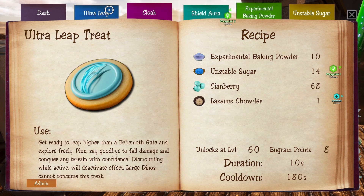Ultra Leap Treat: get ready to leap higher than a Behemoth Gate - I didn't realize you could actually jump that high. Explore freely, say goodbye to fall damage, and conquer any terrain with confidence. Dismounting while active will deactivate the effect. Larger dinos cannot consume this treat, but some can consume it and it is pretty funny.